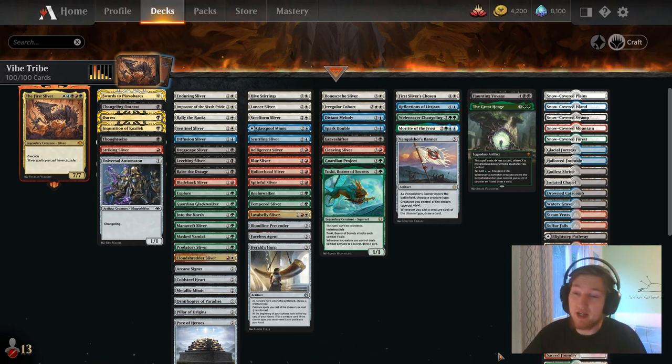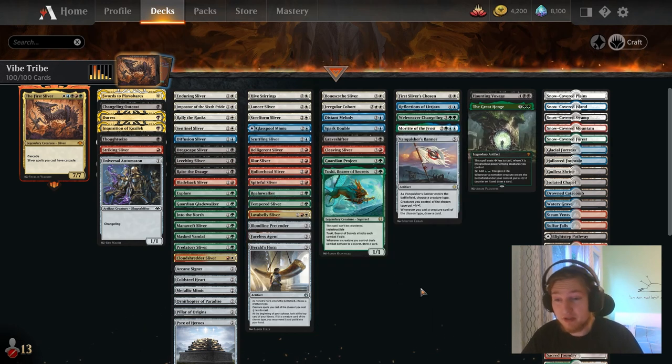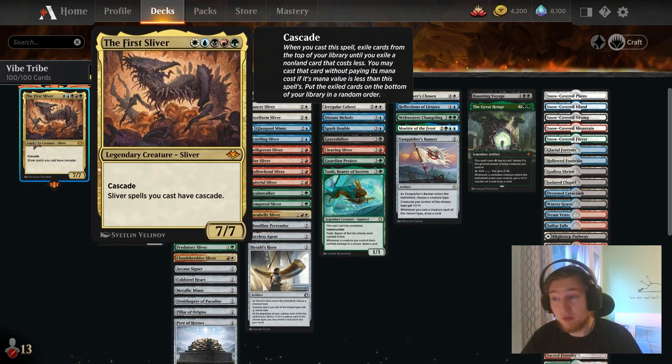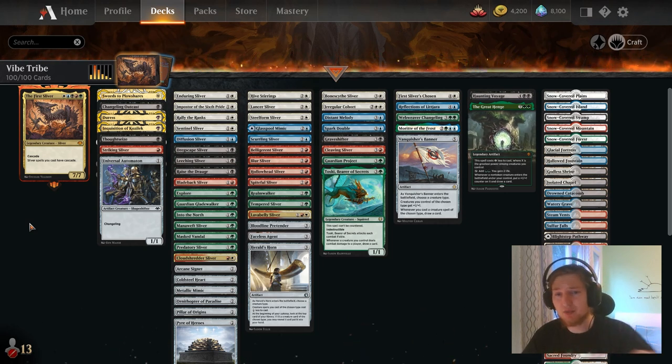On the topic of running out of gas, that's why I run a bunch of cards that help us. Realmwalker is a sliver, so that's a no-brainer. But I also run Toski, I run Guardian Project, I run Vankfisher Spanner. Reflection gets us additional value. Greathenge is two mana with the First Sliver on the field, so that's pretty great overall. You really just want to keep the cards flowing.